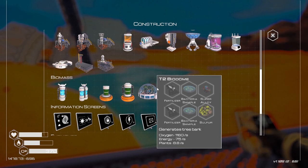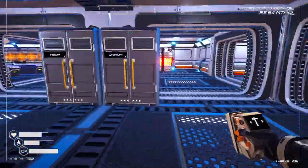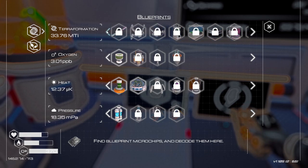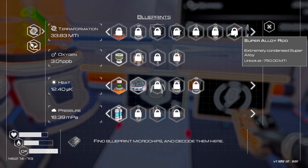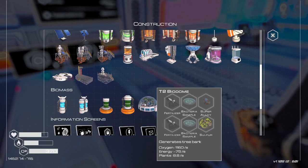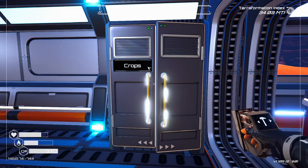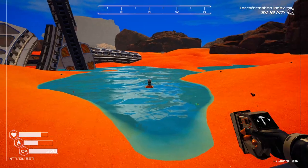The tier two algae growers are actually quite good so I'm not too worried. We need obsidian at some point — super rods, when do we unlock super rods? They're still a ways away — 750 MTI. The tier two biodome takes fertilizer and bacteria samples. We need algae generators, mushrooms, and algae. We're kind of stuck on a double bottleneck where the things need themselves to create themselves, so we need this to grow for a bit.